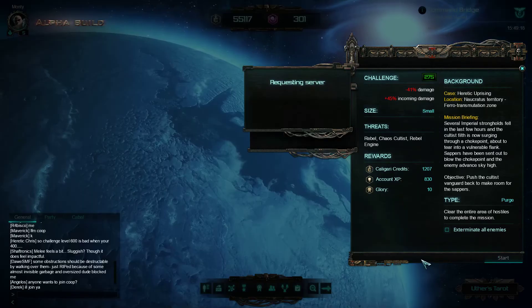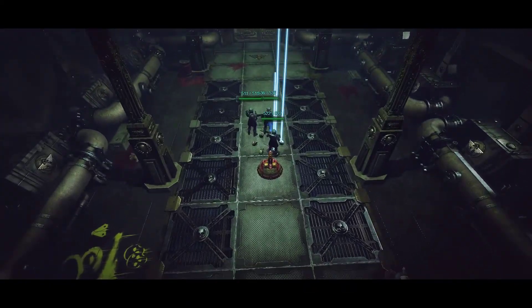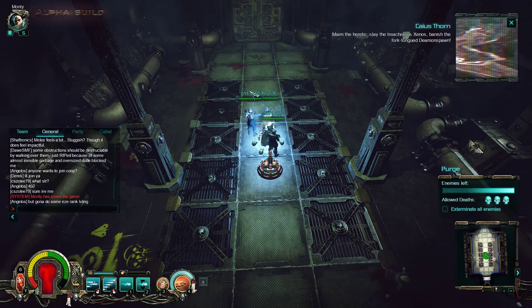We are going to take some Imperial Guardsmen with us and exterminate all the enemies. We have to switch between our crypt weapons with the tab key. I actually have never used a multi-melta, although I'm looking forward to it. When early access started on Steam, Neocore Games released a cinematic teaser where you see an inquisitor with a thunder hammer and he lights up the hammer - that looked so amazing.